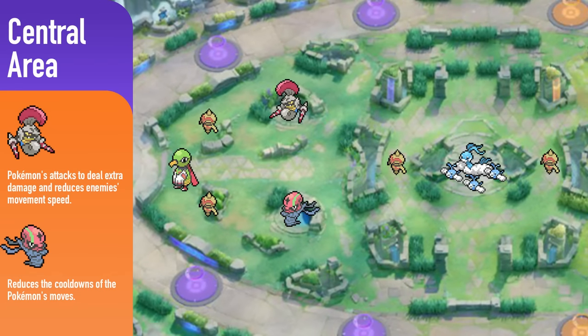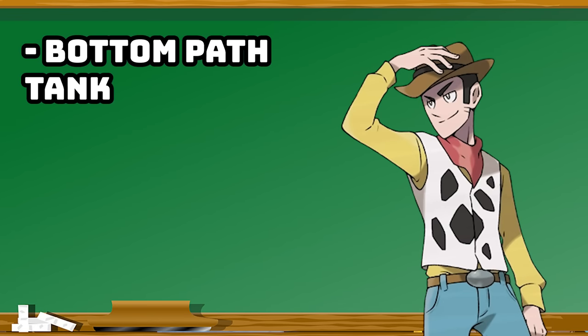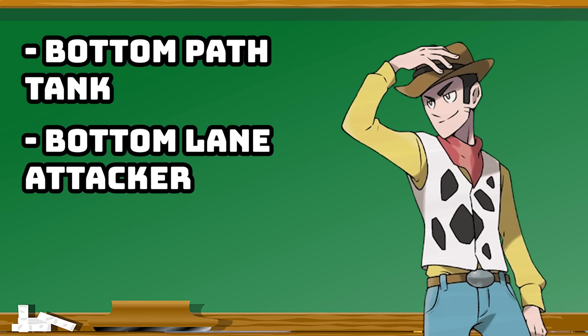The central area — also known as the jungle — is where you give your Pokemon a lot of free experience they don't have to contend with the enemy to get. You then have your bottom path made up of a tank, which is often but not always a defender Pokemon — one that does very well without a ton of experience and usually has some solid secure moves. Think about Slowbro with Water Gun, who often also runs an EXP share to power up their lane partner.